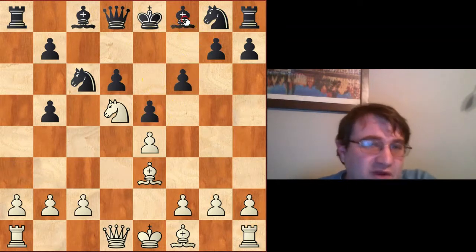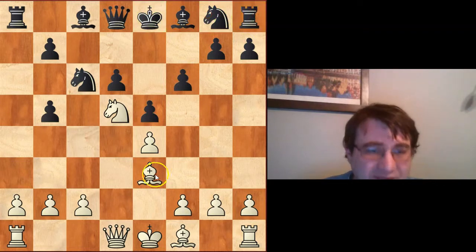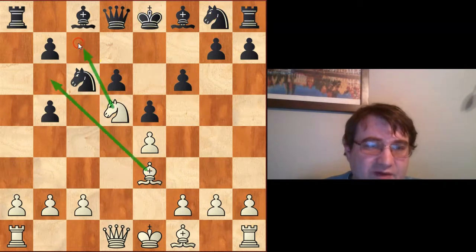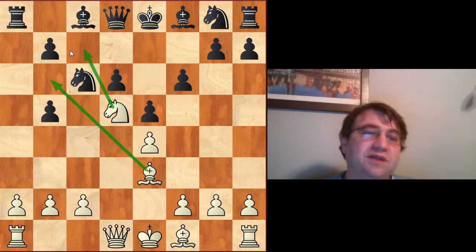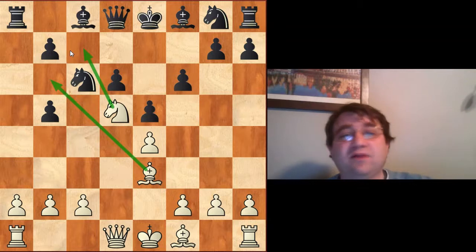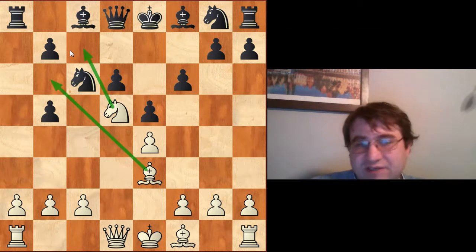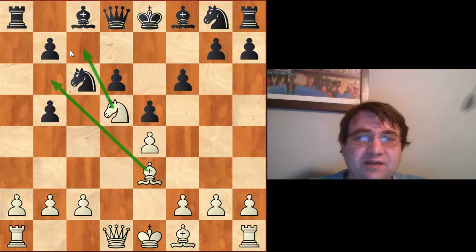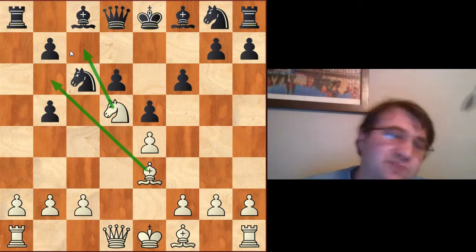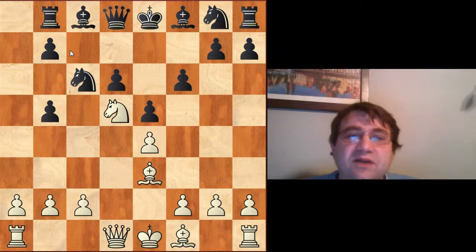Here's the frustrating thing: we have this long-term problem of how black solves development and gets the king to safety. But we also have short-term problems — the immediate threat of Bb6 Qd7 Nc7+ picking up the rook on a8. As in the other lines, we don't have a really simple way to sidestep this. If we play Rb8 saying 'you're not going to take my rook,' we simply can't refute white's idea.